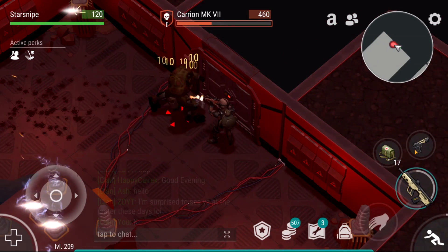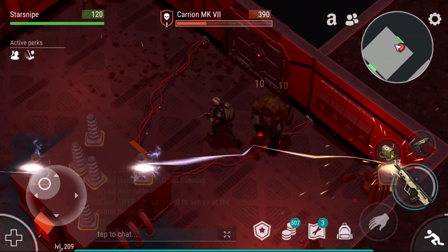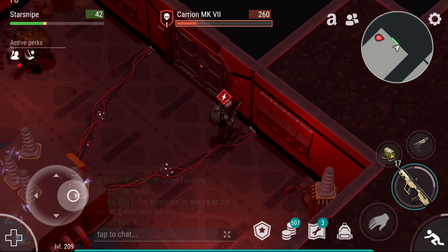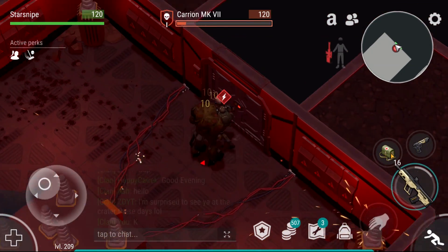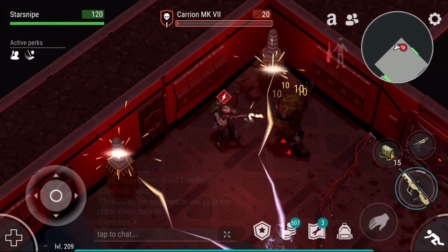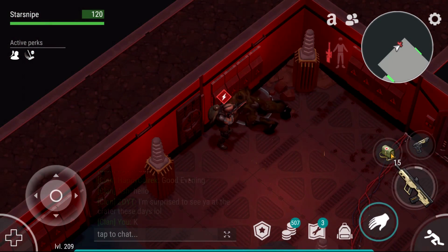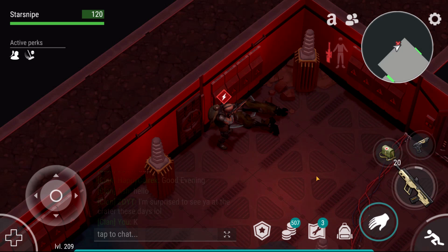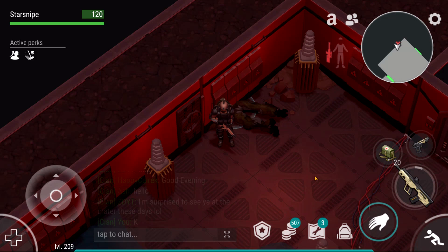He can literally insta-kill us. We've got to keep our distance - no way I'm letting that thing hit again. No, no, no, no - that cannot hit again. He is so close to dying. We're being electrocuted, but he's literally almost dead. As long as he doesn't do that foot stomp, we might be good to go. Die! Yes! Oh, that could have been so bad. Let's go! He has a new ability - he can insta-kill you. Oh my God, thank God we had two reanimators. Oh my God. I'm literally shaking from that, dude.